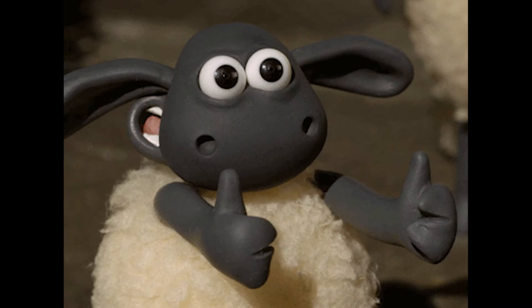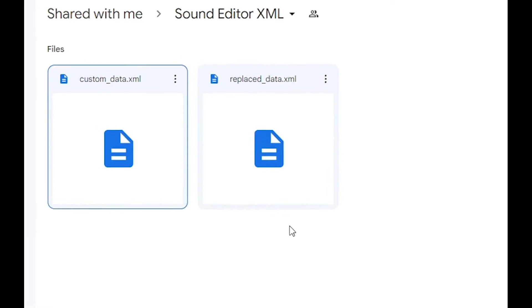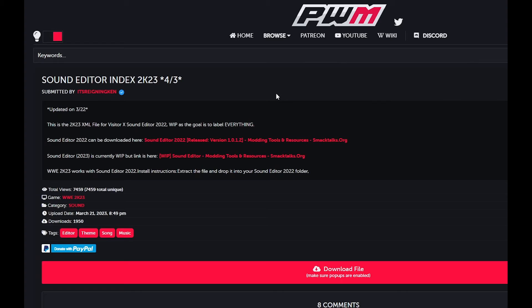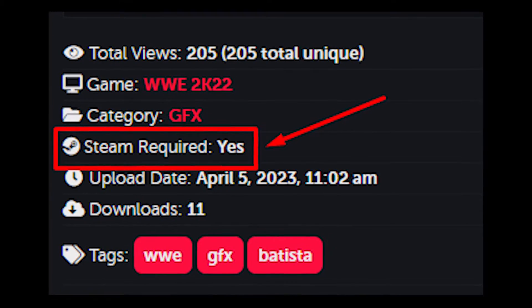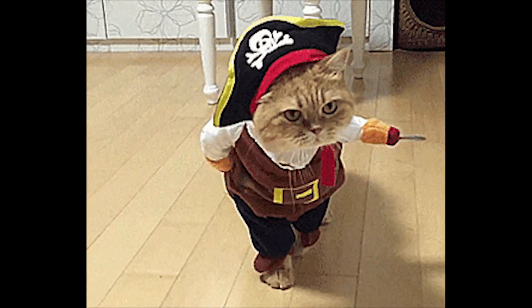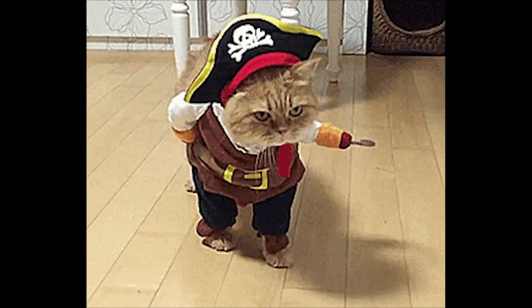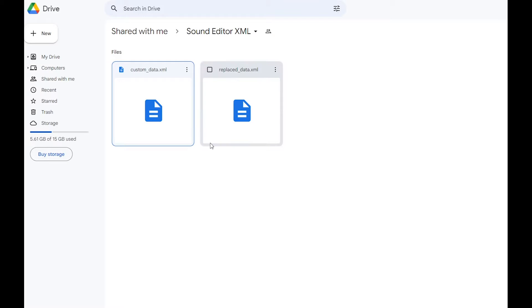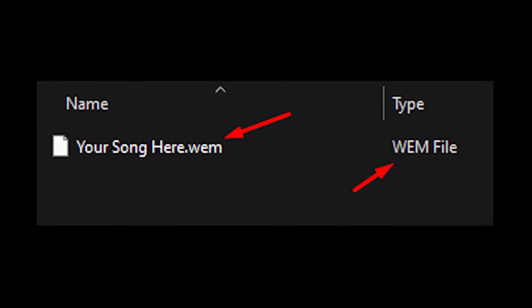Next, we're gonna need the updated XML files for our Sound Editor so that it will work with our 2K23 game. Go to the second link in the description — it will lead you to Pro Wrestling Mods. Go ahead and create an account there as well so you can download their stuff. Note: some files on Pro Wrestling Mods can only be downloaded if you have the game on your Steam account.